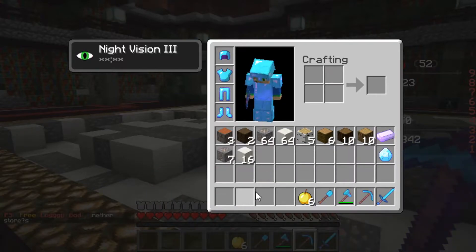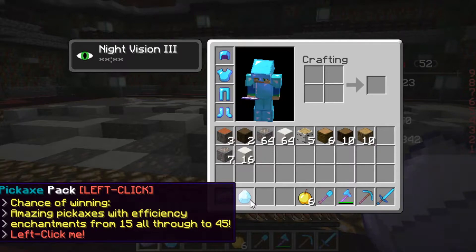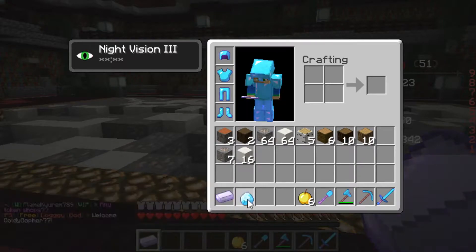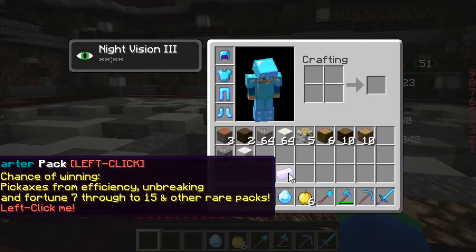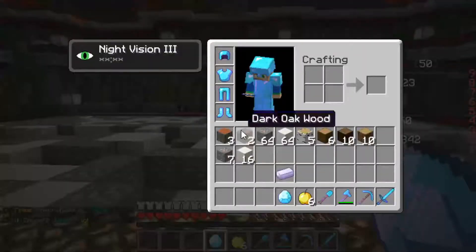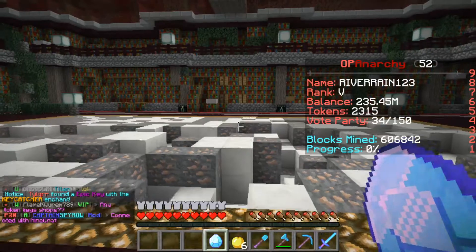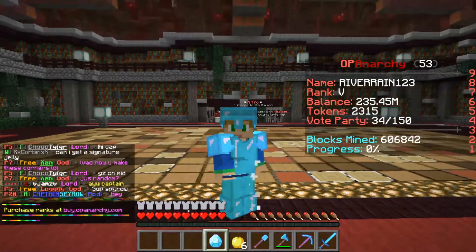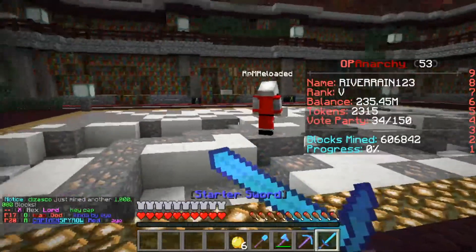I almost forgot to show the two starter packages. The pickaxe pack gives you efficiency pickaxes with enchants from level 15 all the way through 45. The starter pack can give you a pickaxe with Efficiency, Unbreaking, and Fortune levels from 7 through 15, plus money packages and rare packs. These don't work for me since I already joined before, but when you first join they should work — they're like opening a crate key with really insane rewards.